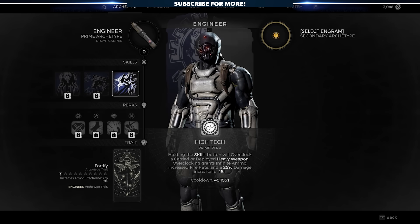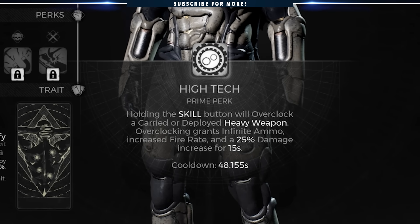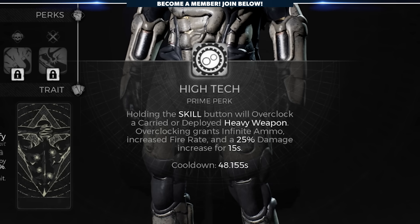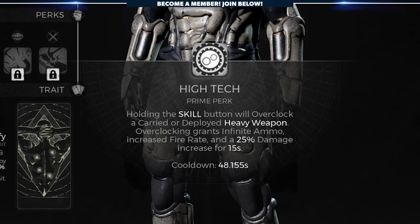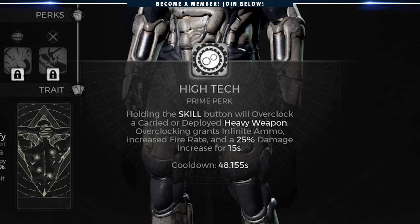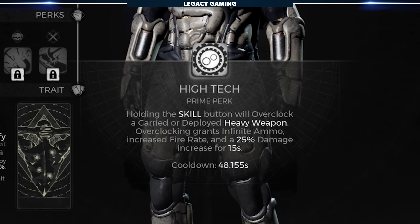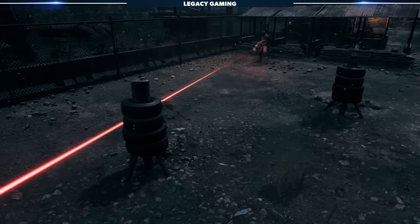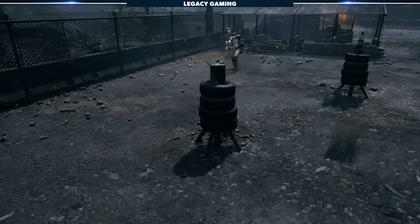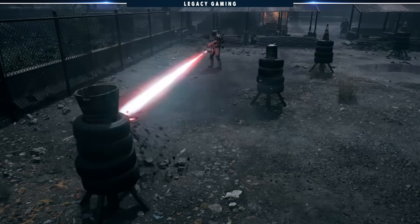The Engineer's Prime perk, High Tech, takes all of those skills to the next insane level. When deployed in either turret or carry mode, you can hold your skill button once again to activate Overclock. When overclocked, your heavy weapons are granted infinite ammo, increased fire rate, and a massive damage buff starting at 15 seconds — but as you level up, this duration gets longer. The cooldown is less than a minute, so you can activate this in almost any serious fight, which is absolutely nuts.